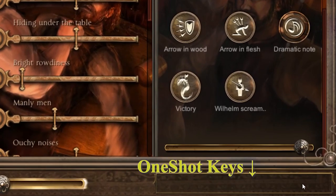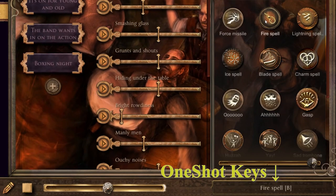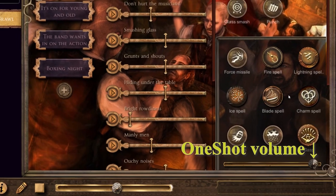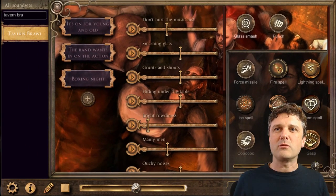Note that I can trigger the Wilhelm Scream by hitting T on the keyboard, A for the Force Missile, B for the Fire Spell — depending on how many one shots you've got. And the one shots specific to the sound set are attached to numbers: 1 for glass smash and 2 for punch.